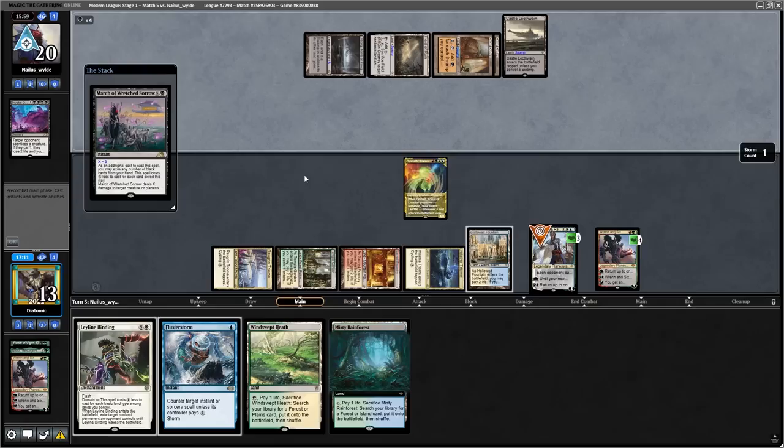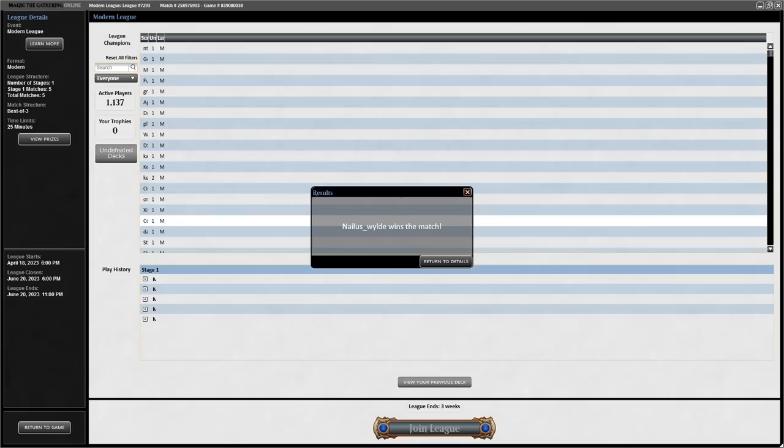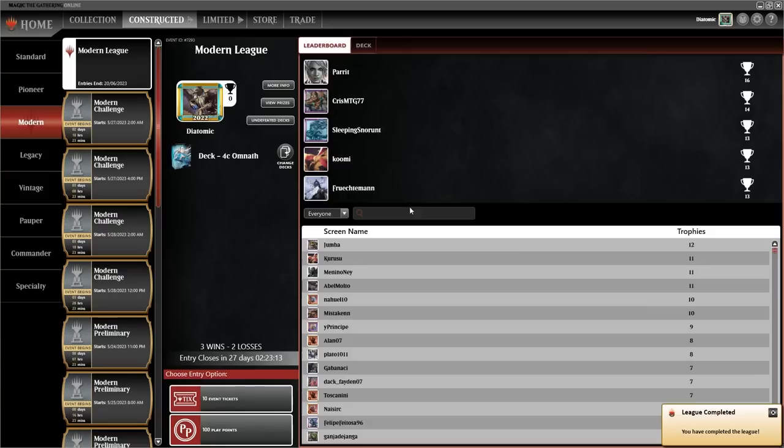Game 2 was similar to Game 1 — the opponent killed my Teferi Time Raveler and had mana to pay for Flusterstorm. I then couldn't do anything to the Torak, which ultimately discarded two of my spells. It was a very rough match; this deck seems very well tuned to beat 4-colour control and we couldn't really do much.